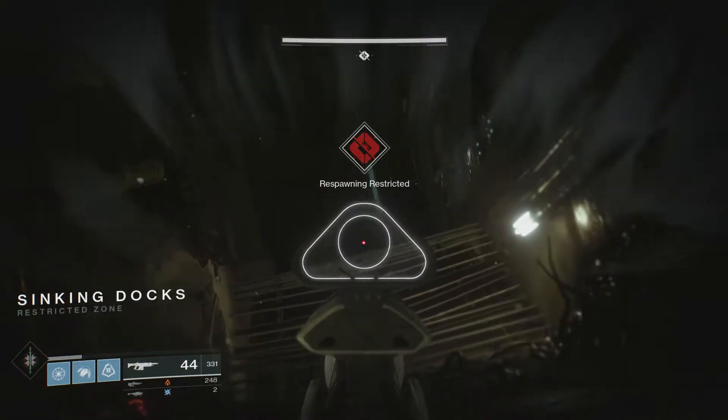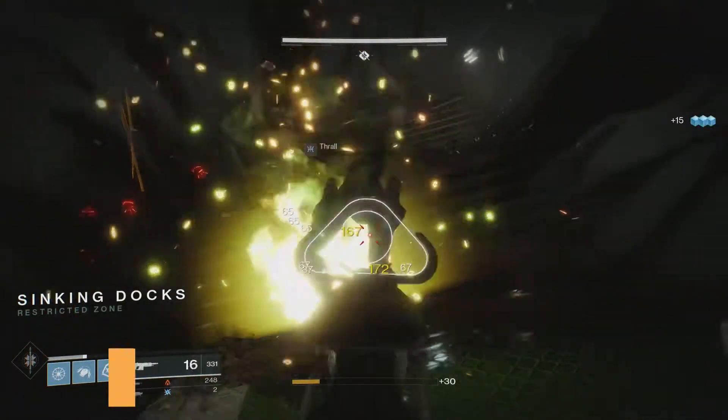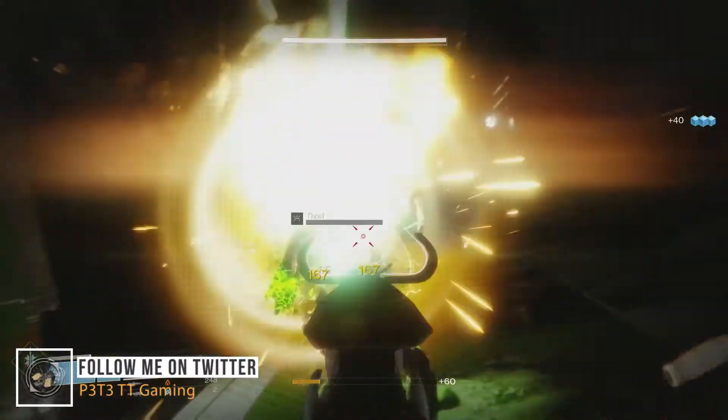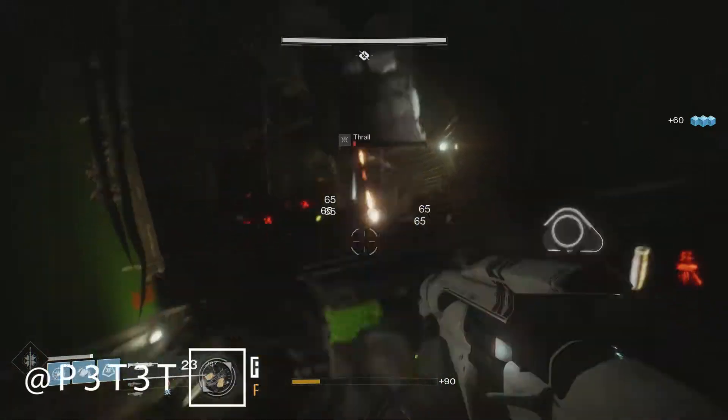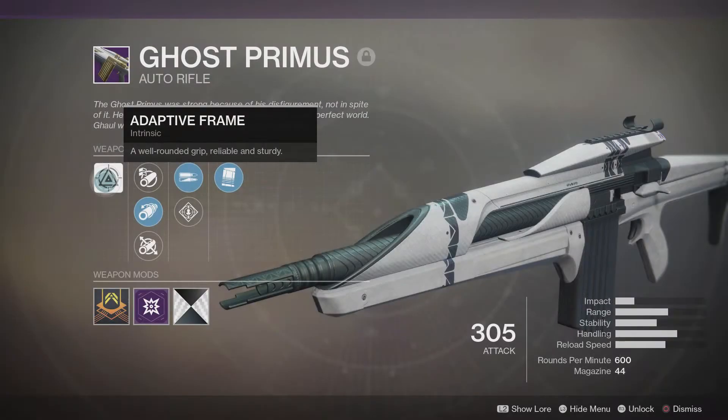What's up YouTube, it's PTT back at it with another Destiny 2 raid weapon review. Today we look at the auto rifle Ghost Primus, and as always we will start by taking a look at the perks, so let's just jump straight into it. Up first we have Adaptive Frame — a well-rounded grip, reliable and sturdy.